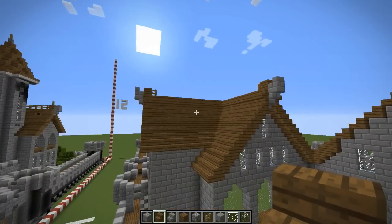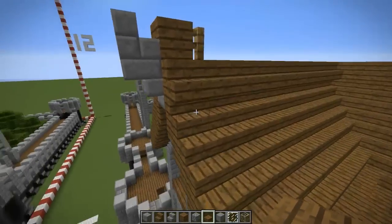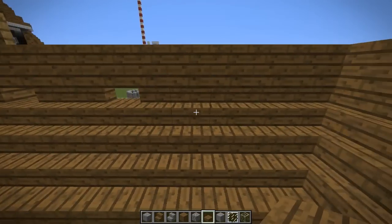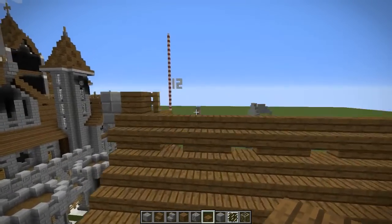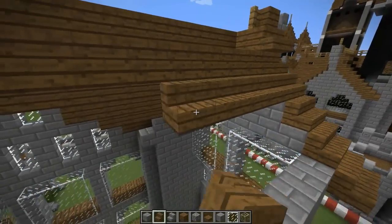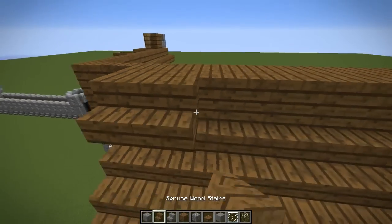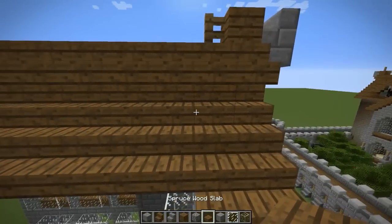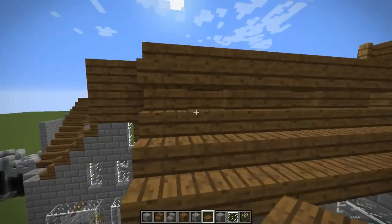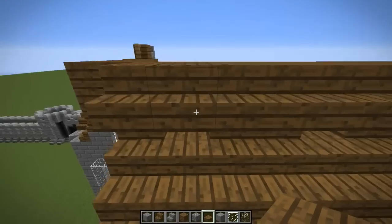Now it gets a little crazy — we're going to take these down, turn the corner, come down like that. To add in our slab pieces, grab a slab. We're going to count three blocks from the side, skip two, another one, skip two, and then another one — so there are two blocks in between. Let's go to the other side and fill this in so you can see what it looks like. Our planks are going to go right there.